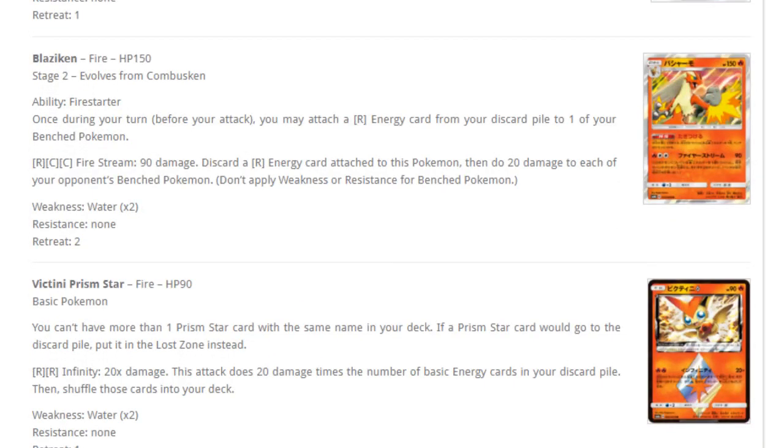Next up, Victini Prism Star. For two fire energy, Infinity — this attack does 20 damage times the number of basic energy cards in your discard pile, then shuffles those cards into your deck. That's actually a pretty strong attack in a deck that plays a lot of basic energy cards. If there's ever going to be a viable fire deck again — like last season's Ho-Oh or Volcanion decks that played 14 to 17 basic energies — using a non-GX for 200 damage sounds pretty good. Victini Prism Star is definitely going to be a very good addition to any such fire deck.